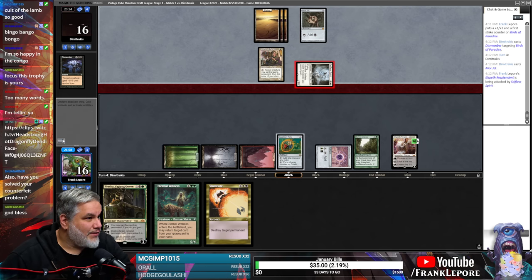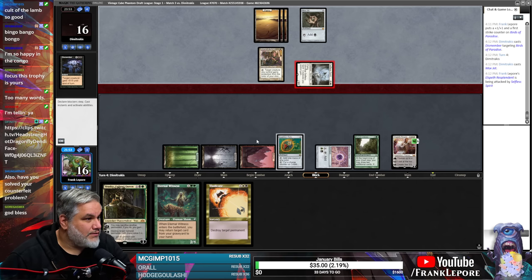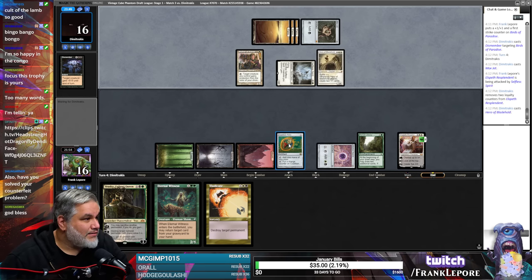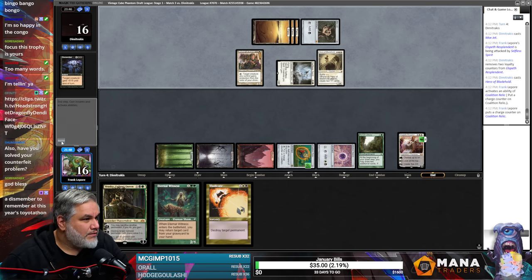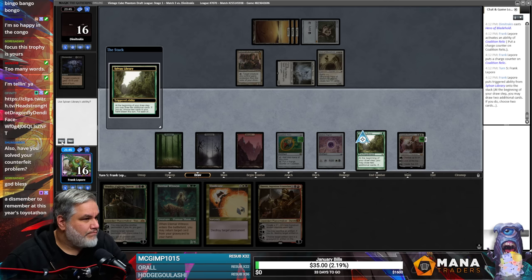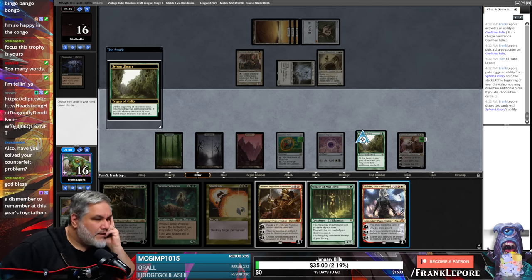Well, I can't imagine they're ever attacking with Mother of Runes. Let's yield until the next end step again. Oh yeah, that's definitely gonna survive because of Mother of Runes. Put a charge counter on the Coalition Relic. We have six mana — I think we try to Vindicate the Mother.